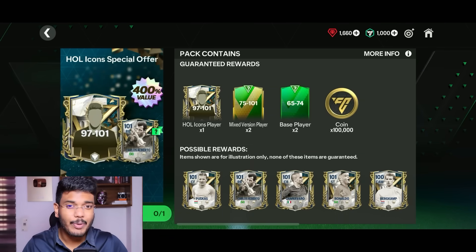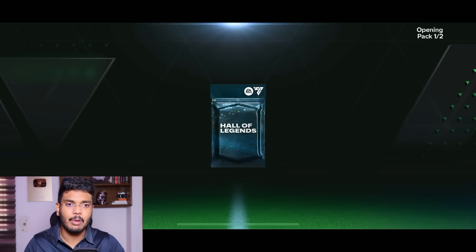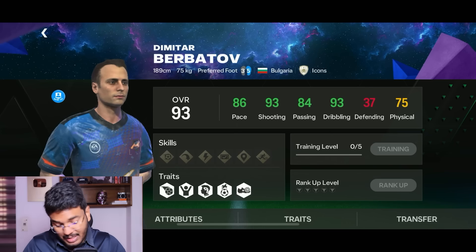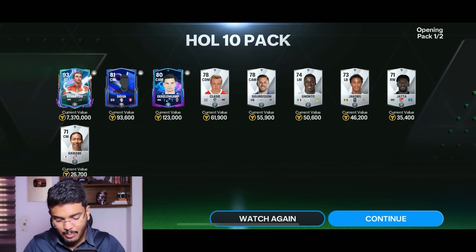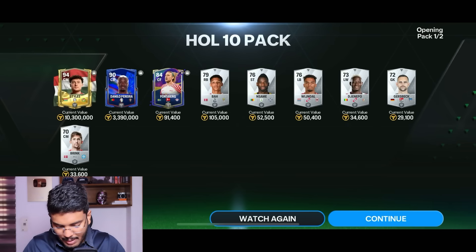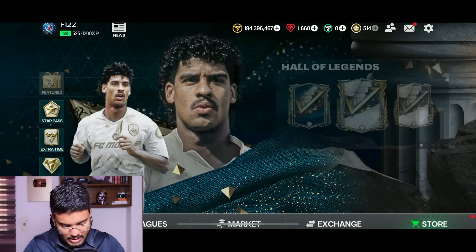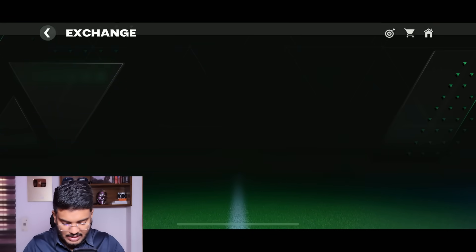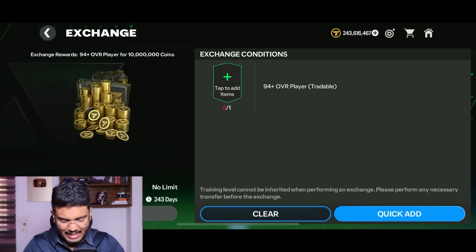I'm going to get the 4000 rupees pack to get more coins. In the meantime, let's open 10 tradable packs. First one - a walkout, it's Barbata going for around 20 million coins, not bad. Next is untradable Lucimi. Then a Euros walkout - Hungary - that's Styles, another center back. After claiming coins from here we made about 60 million coins total, putting us at 243 million. Selling Styles for 10.8 million or exchanging for 10 million - exchanging is better. Now at 253 million coins.